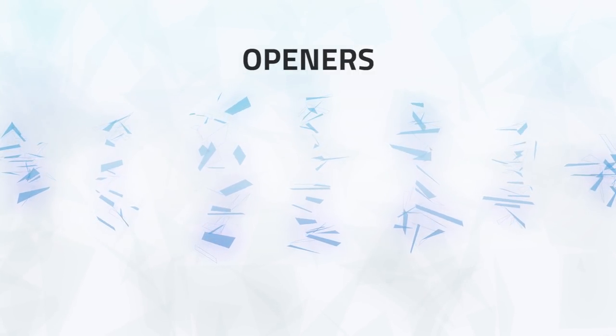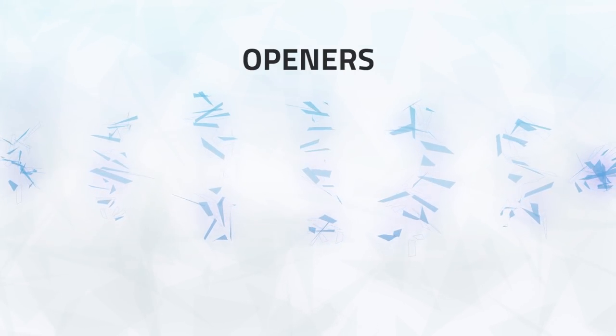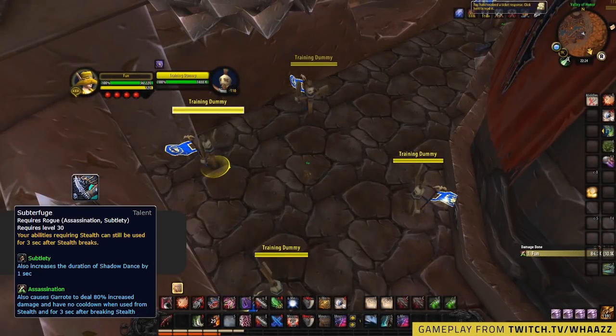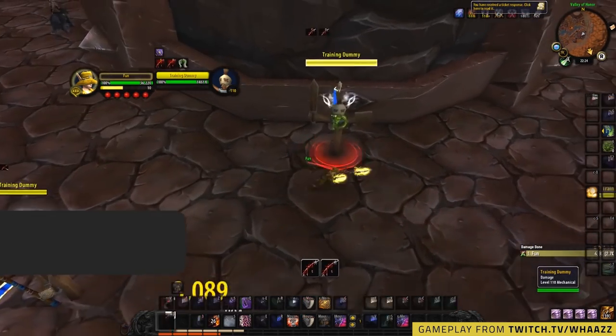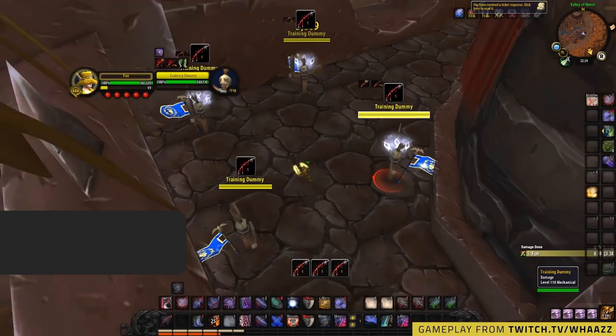Our final way to min-max your damage is via your opener. Without going fully in-depth on different openers — as we have other videos covering that — you should know you gain access to your stealth abilities for three seconds once opening, thanks to Subterfuge. When using Garrote from stealth, it's empowered: not only does it give you extra combo points with the default trait Shrouded Suffocation, but it will also silence the target and deal increased damage, as when used from stealth Garrote does not incur a cooldown. Getting multiple of these up in an opener can boost your damage tenfold.